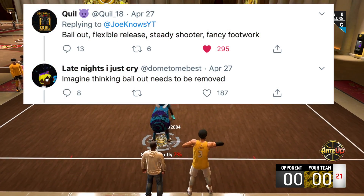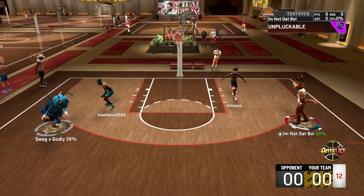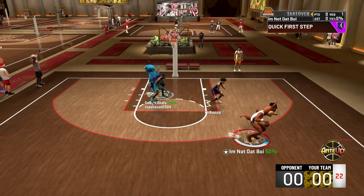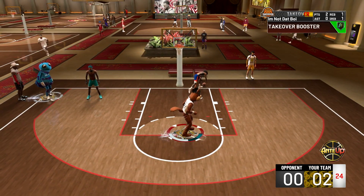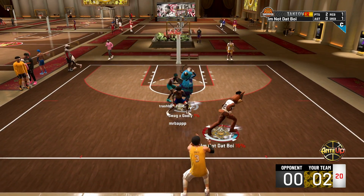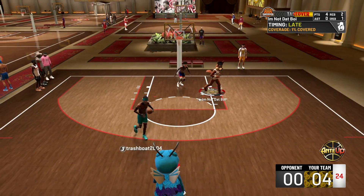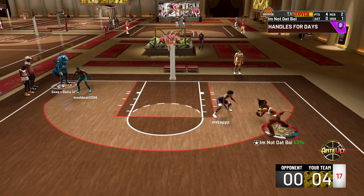Last but not least from Quill's tweet was fancy footwork. I've talked about hop steps and this badge a lot this year because my main player was a slasher during my legend grind. Fancy footwork is a badge that when you go to do a hop step, it will stun the defender — literally he won't be able to move for half a second while you do the hop step, which allows you to get an easy dunk or easy layup. Hop steps are already overpowered in general because it's tough to get body-up animations on them. I don't know if it needs to be removed — I understand making euro steps and hop steps better — but to completely stun the defender from a hop step doesn't make any sense. If you rework the badge, you don't need to remove it, but something definitely needs to be changed.